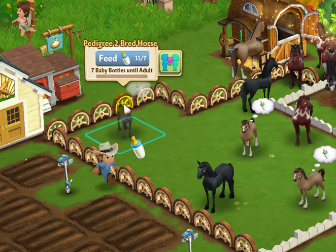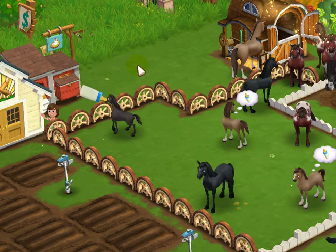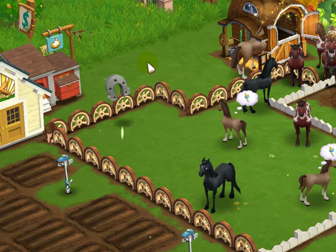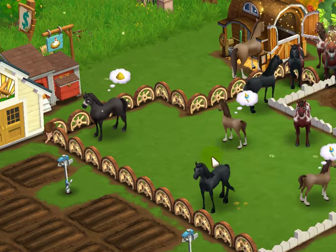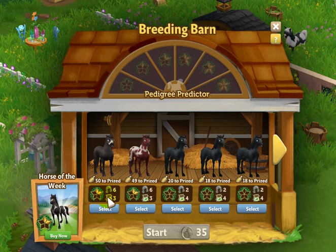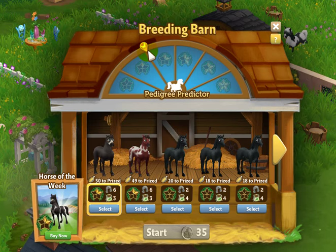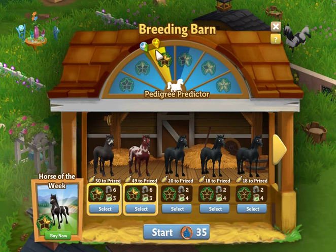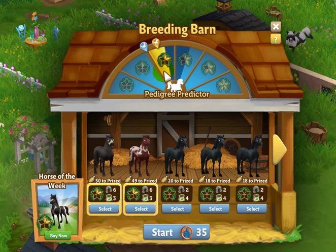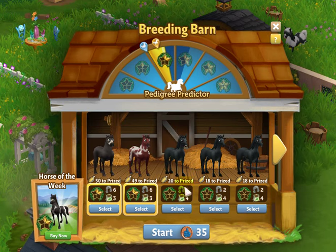I have enough baby bottles to feed this second pedigree two horse. I went ahead and clicked go breed and we now have two pedigree two horses right here. Let's watch what happens on the predictor — the first one starts way up there, that looks good. The second one comes in, and it looks like we're going to have to do this twice. But let's give it a try and maybe we'll get over to pedigree three.